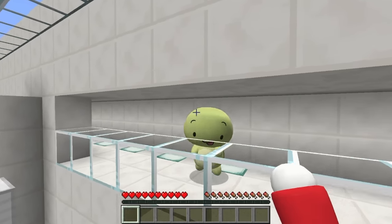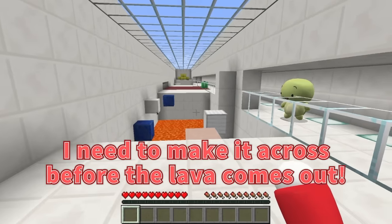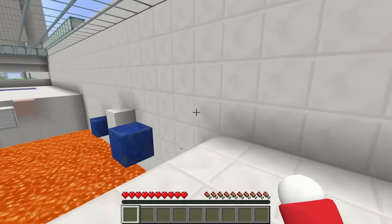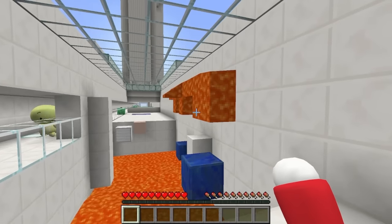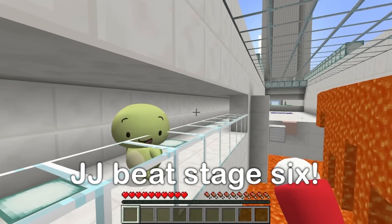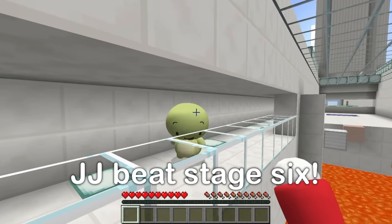This is stage six, where I died last time! You made it this far so easily, but I'll definitely catch you this time! This is a test of speed — I need to make it across before the lava comes out! JJ's already crossing — I need to push the button! That was close — you already made it across? I'm too late! I panicked a bit, but I made it across!